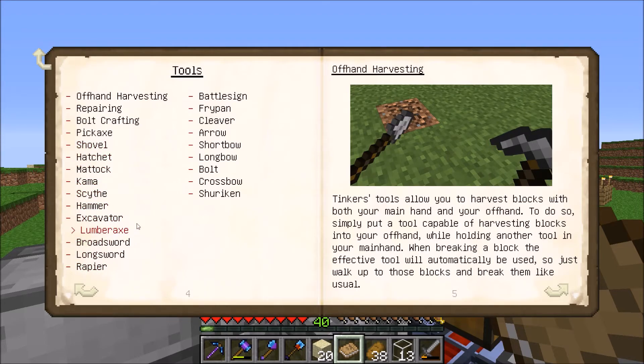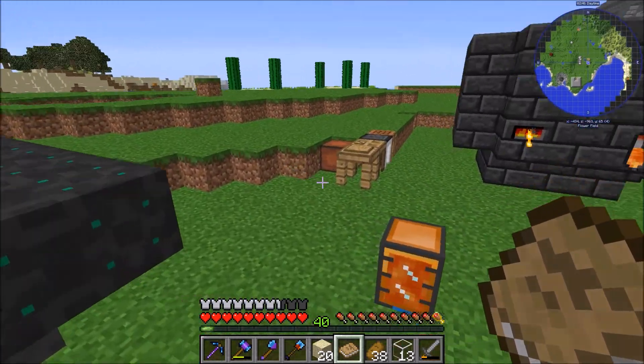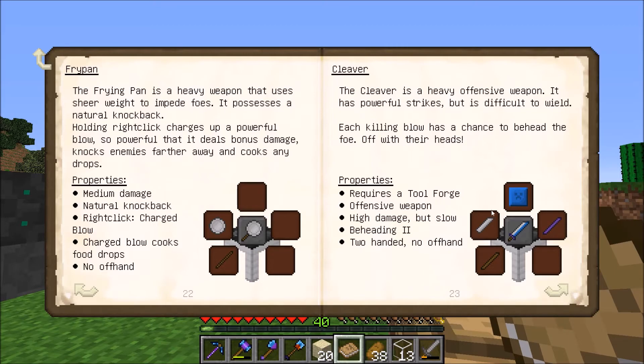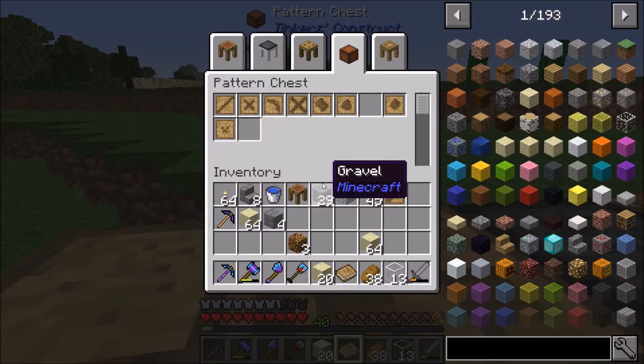We're going to start off with the tool we want to make. We're going to make the cleaver today, which is a weapon. It basically hits really hard but it's slow. That's kind of fine. So we need to get the parts — we need a lot of parts actually. We need a large blade pattern, which I think is this one — large sword blade. Stick that in the pattern chest.